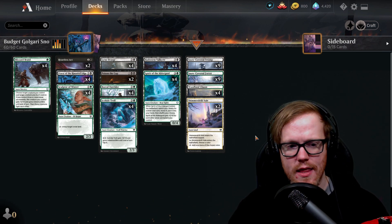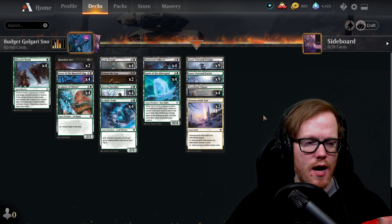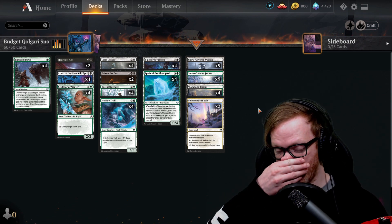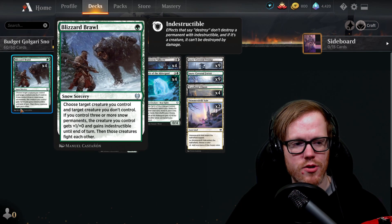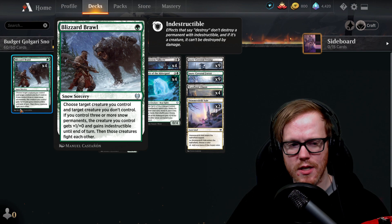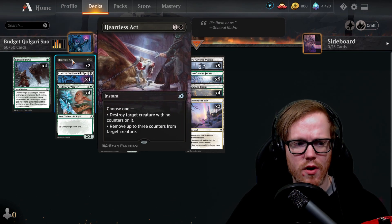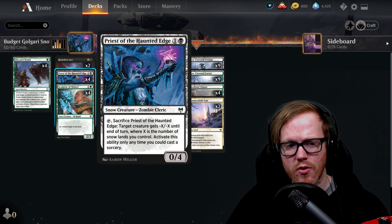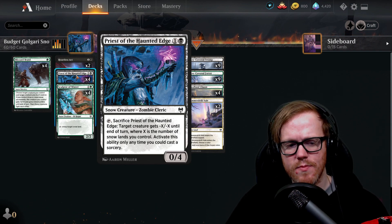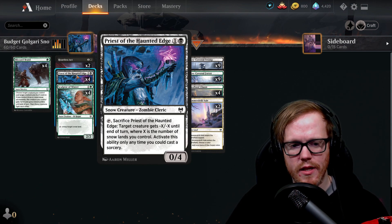This next deck is my snow deck using some of the best snow cards from Kaldheim. Blizzard Brawl is a fight spell — if we have three or more snow permanents, the creature we control fighting an opponent's creature gets plus one plus one and indestructible, making it essentially a free fight spell. Heartless Act is some of our spot removal. Priest of the Haunted Edge is a great early blocker against aggro and in the late game can give target creature minus X minus X where X is the number of snow lands we control, activated at sorcery speed.